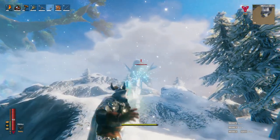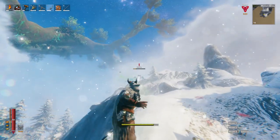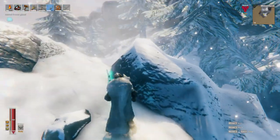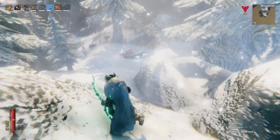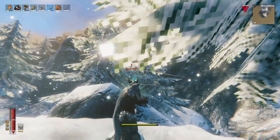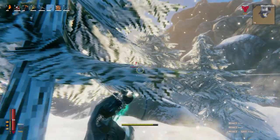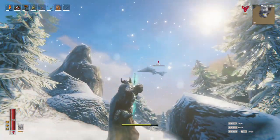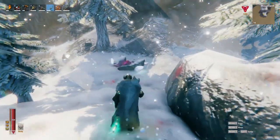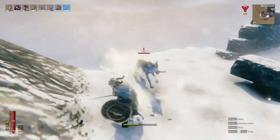The health and stamina point lists represent the maximum amount of health or stamina you can get in each situation, while the cost efficiency one is more of an opinion. Pay attention to your particular skill level and how you tend to play. If you take a lot of hits or prefer heavier armor, look for the highest hit points. If you're good at timing dodges, parrying attacks, or prefer a bow and fighting from range, optimize for stamina. And if you're not heading out to fight tough creatures or push into a new biome, look for the cost-efficient option.